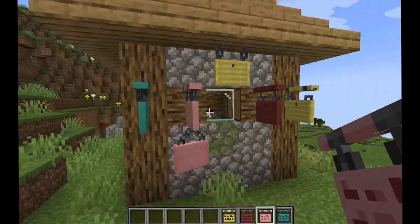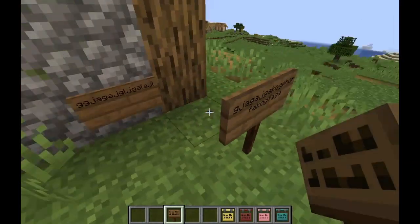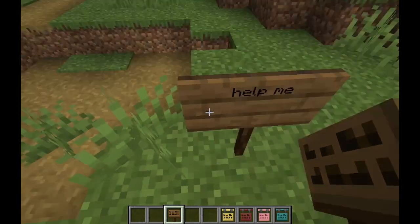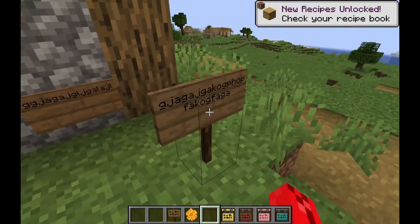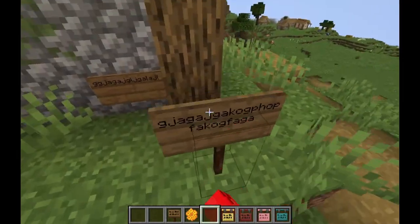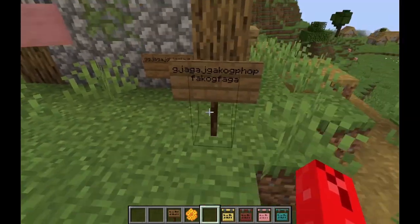There's a new feature added to signs in general where you can now edit signs by just right-clicking on them. You can even write a different message on the back, and no one will know unless they look behind it. You can keep editing these, or you can use some good old-fashioned honeycomb, and then it's impossible to change the message — on either side. You can always use an axe to undo this poor life choice. I absolutely love hanging signs.